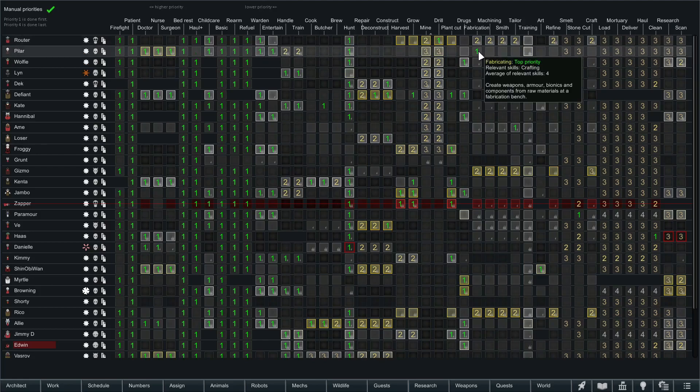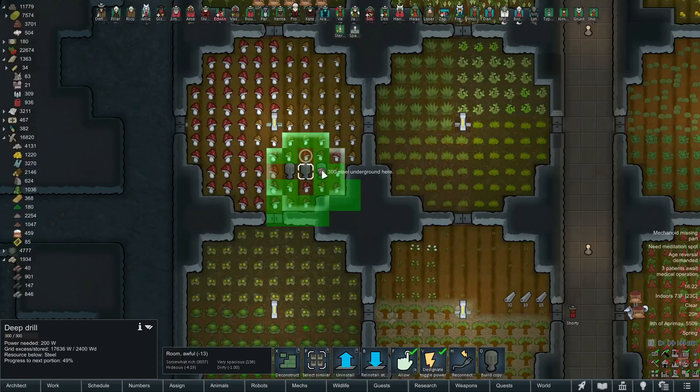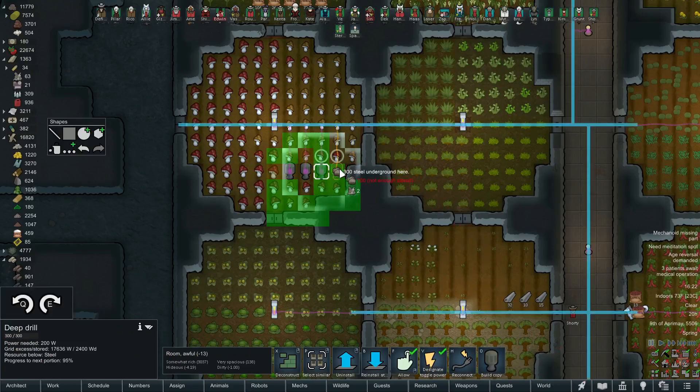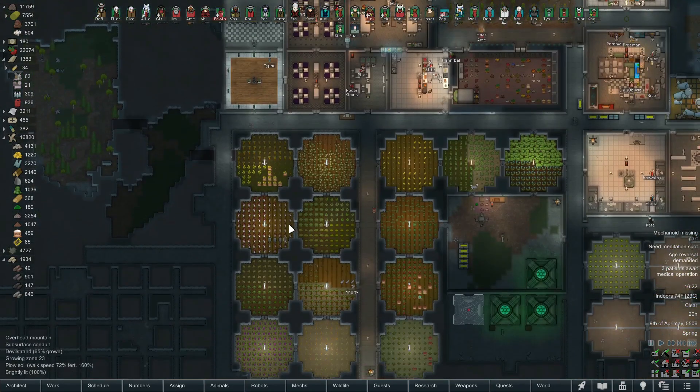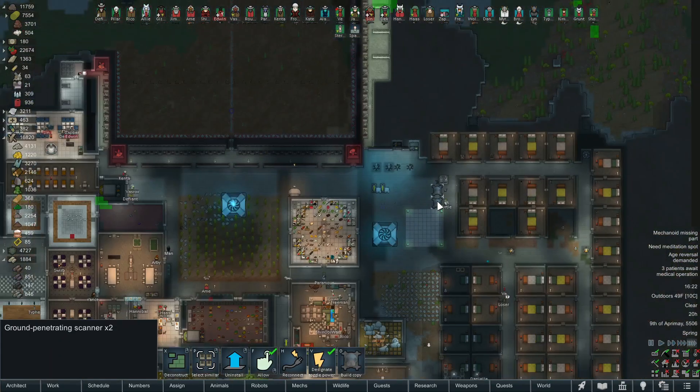Pilar - I'll set fabrication to a two just to be safe. Wolfie, you're another good candidate - let's get you set up on the drill. Lynn too - drill, drill, drill. We kind of have a ton of miners, don't we? I'm going to build another deep drill right here, really focusing in on deep drilling.